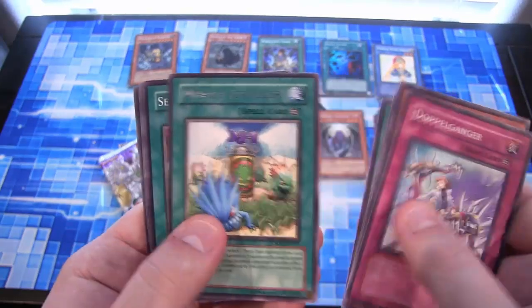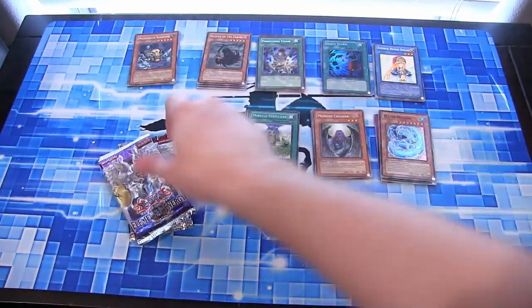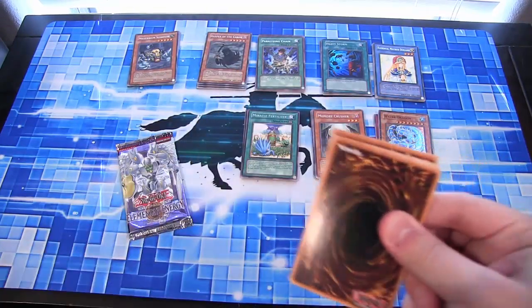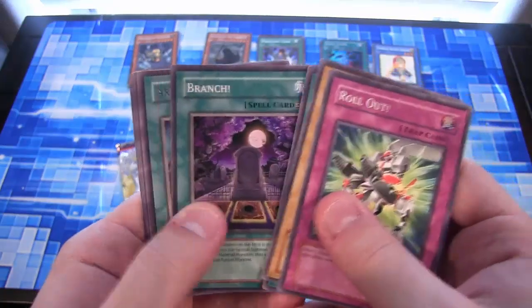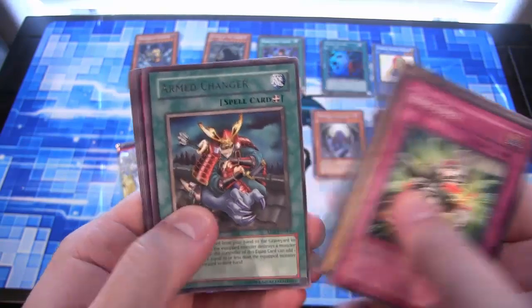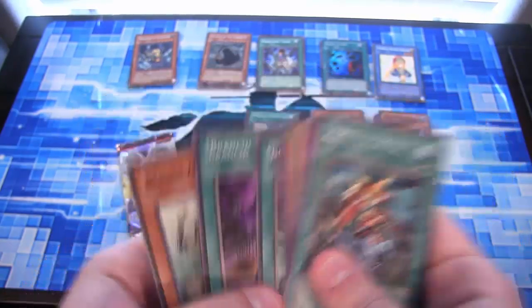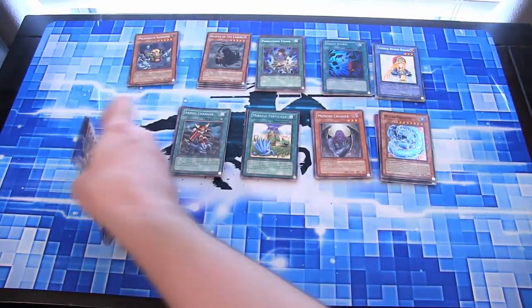Crossroads of Chaos — Miracle Fertilizer for Crossroads. Elemental Energy — there we go. And we have Arm Changer for our rare. And there's a Bonding H2O. I can't say it. I can't speak.